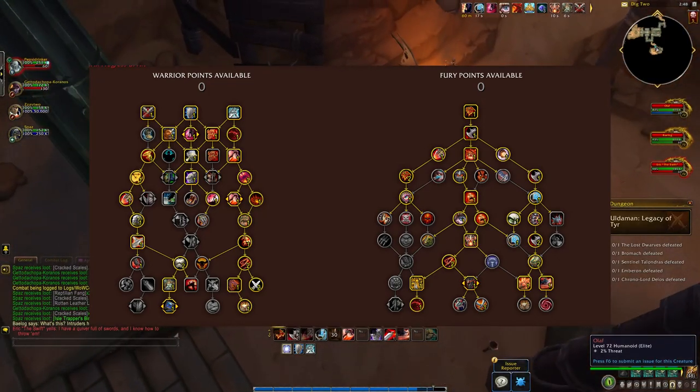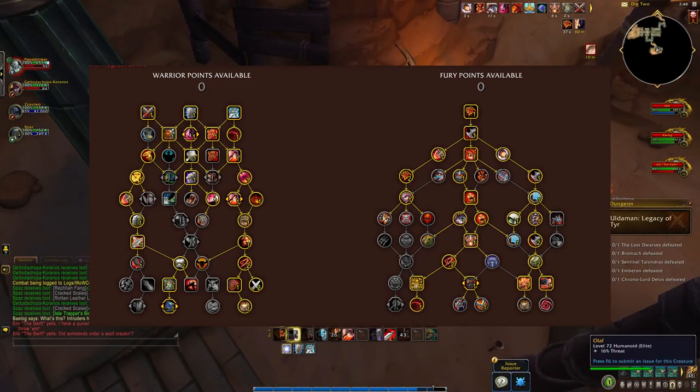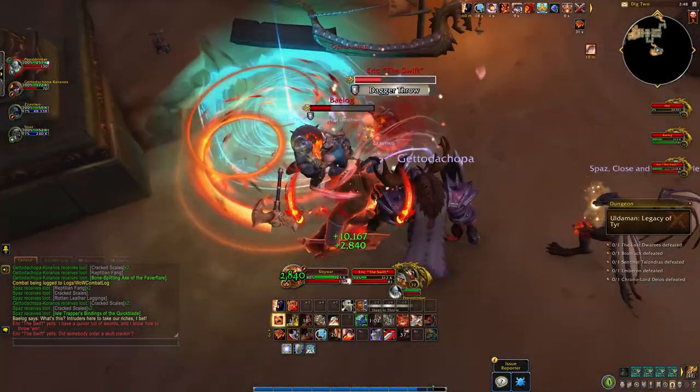Here's the tree I ended up going with. I want to specifically say that some points can float — as always, things will come down to tuning. But my goal with this build is a lot of powerful cooldowns to have solid burst damage whenever it's needed. Let's take a look at some synergies.